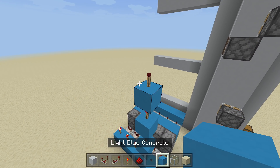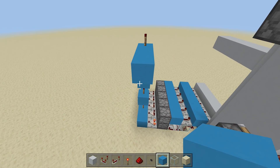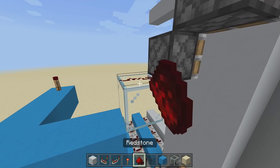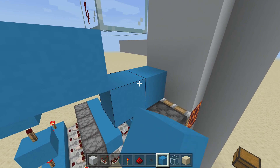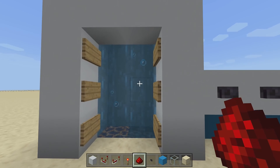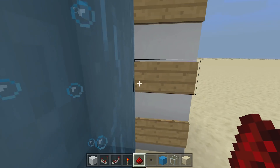Hook a line of redstone from the torch over to the two sticky pistons. Make sure it lines up perfectly with the soul sand sticky piston. Use glass blocks: come out, go up a block, place a glass block one block down from the sticky piston with soul sand, and run redstone all the way down to where the off torch is. Then next to the magma sticky piston, come down, over a block, and up a block, placing redstone in. That completes floor two — clicking it activates the pistons and stops you at floor two.